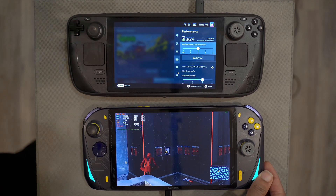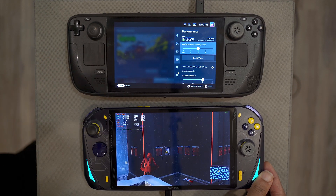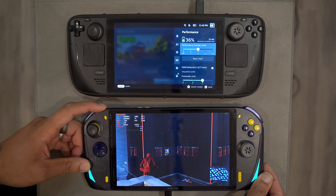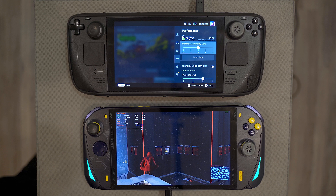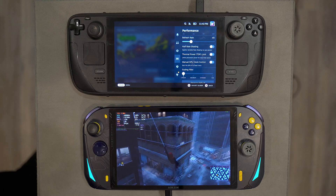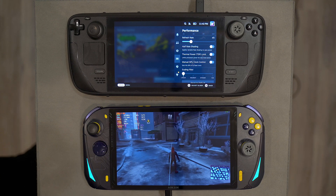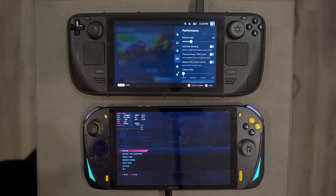If you go to another game that needs 25W to hit 60, it'll be at 25 and manage things accordingly. I'd love to see per-game settings and I think that's coming — we're just a little bit away. For now, I think we're very close to matching the Steam Deck in terms of usability and device control, and even beating it in some ways. We've already had about three updates in the last month with this overlay alone, so I'm excited to see what comes next.